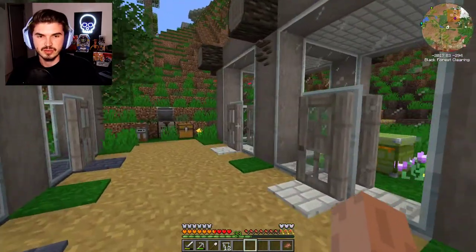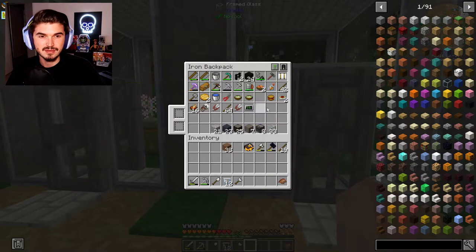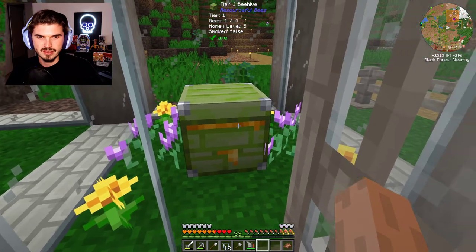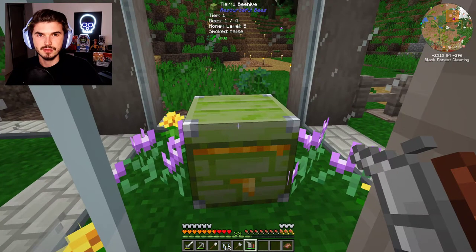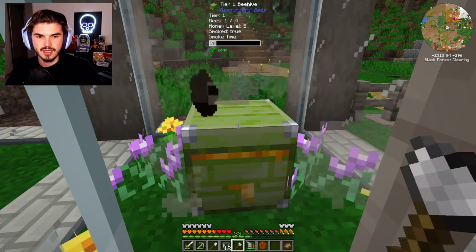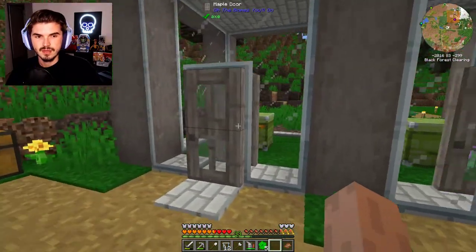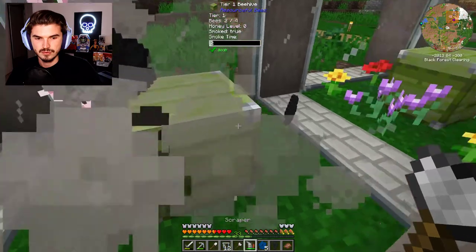So we do have our bees going. The one thing I didn't go over in the last episode was actually how to get the honeycomb out of here. We have our bee smoker and scraper here. What you can do is come on in — as you see right here, there is this yellow honey dripping out the side. All you got to do so that the bees don't get mad at you is give it a little smoke. It shows you how much time you have, and then you just right click with your scraper and there you go — you're going to get all of your honeycomb.